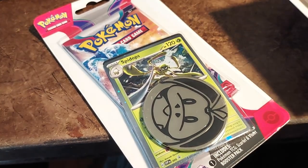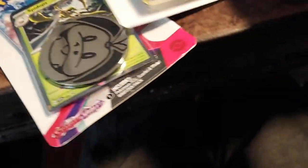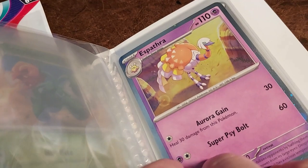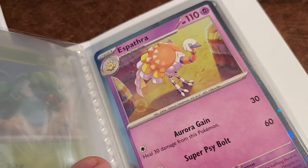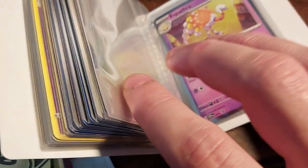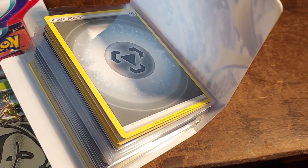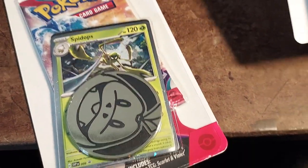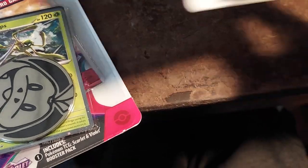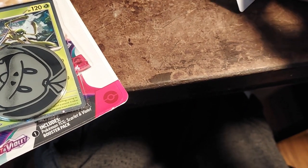I misspoke about the value of the other promo card we got — the Espathra. That is actually two dollars and forty-five cents I believe. And the Spidops is two sixty-five. So those are the most valuable I've opened so far of the new ones. The Kirlia was most at fifteen cents otherwise, then maybe ten to thirteen cents for a couple others.